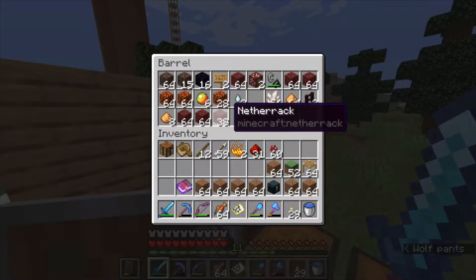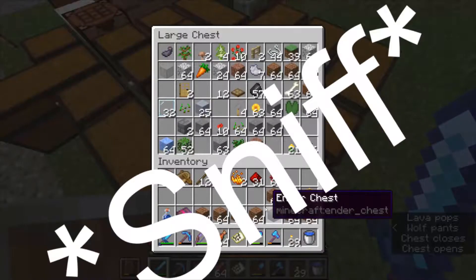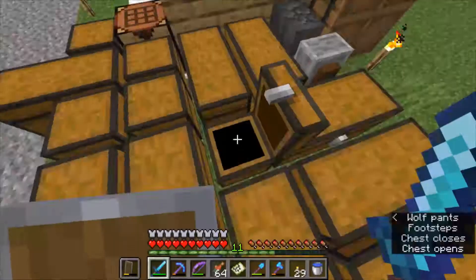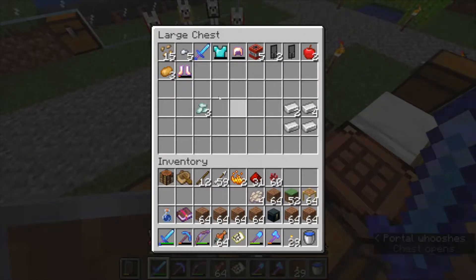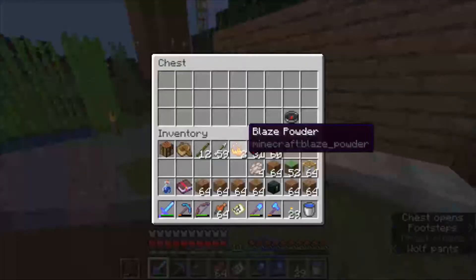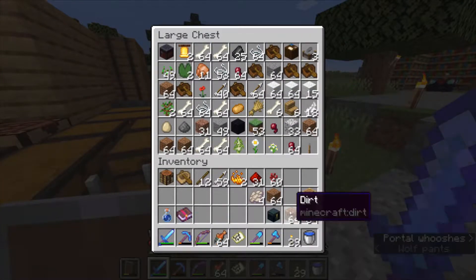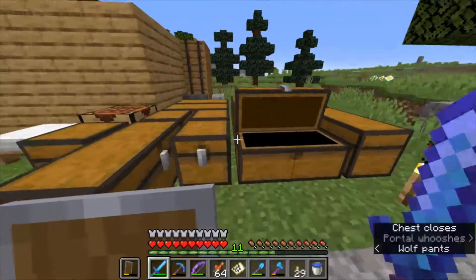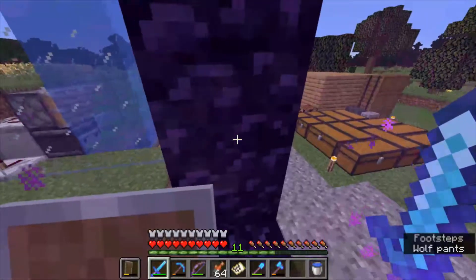We need some bottles - there's one, I don't know if they have to be water bottles but I was just looking at the recipe. Basically what I'm trying to make here is some slow falling potions, and then we'll be pretty much ready for the Ender Dragon battle because I know where basically everything is, like the stronghold and stuff.